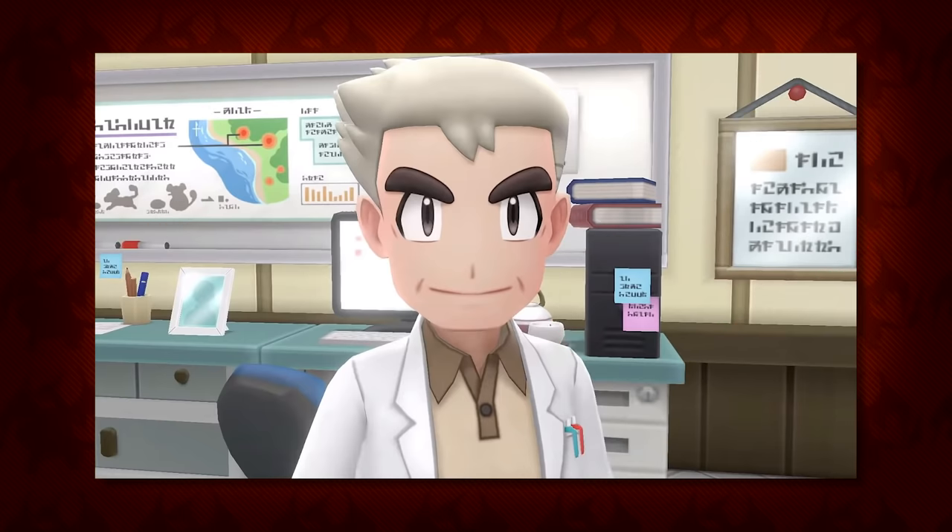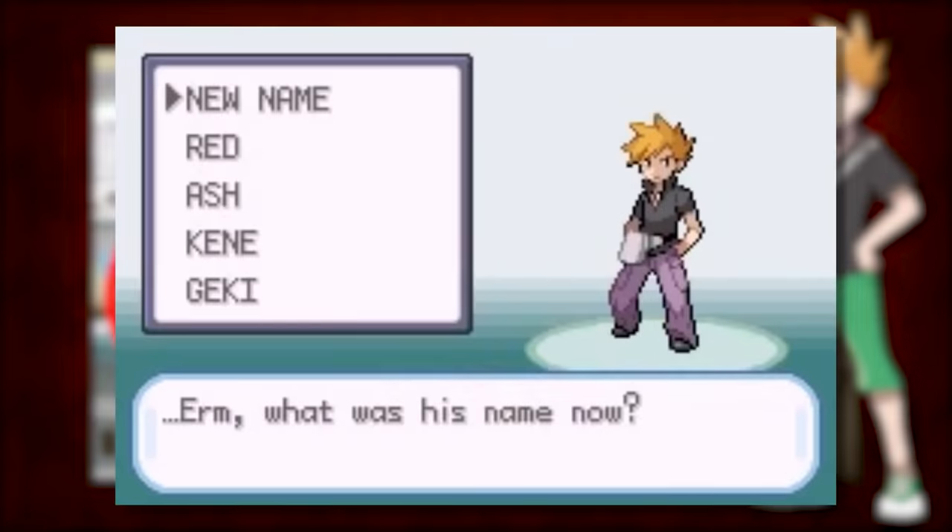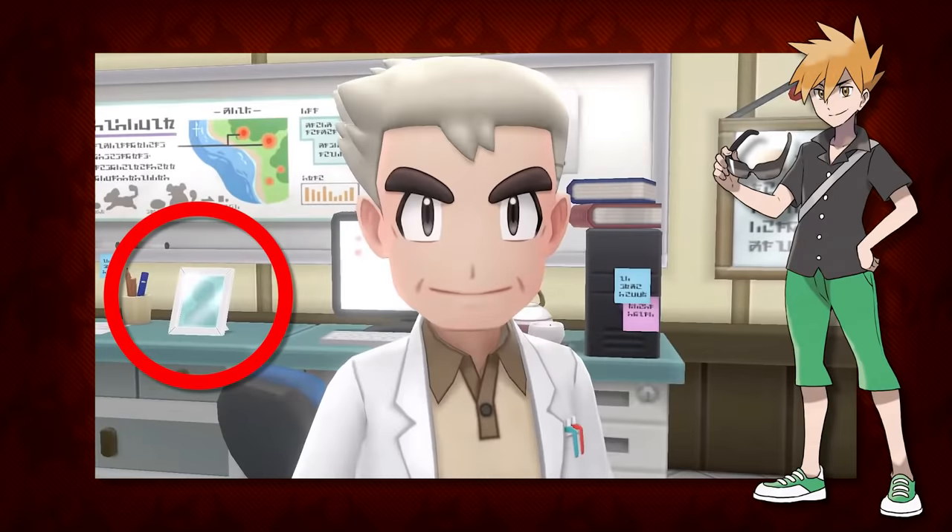The last thing I want to mention from this screenshot is the picture on Oak's desk. We all know Professor Oak holds his grandson Blue in high regard even though he doesn't know his name, but either way the picture could just be of him. But the main difference is that Blue's hair is spiky and would be a lot more noticeable on the picture. The hair on the photo has none of the qualities of Blue's hair, so who could this person be? Maybe Blue's father?